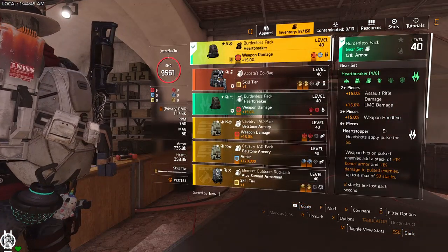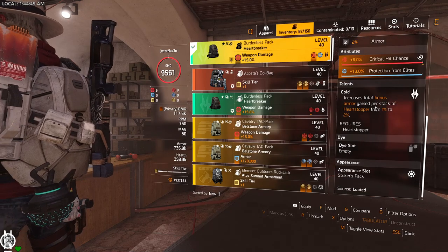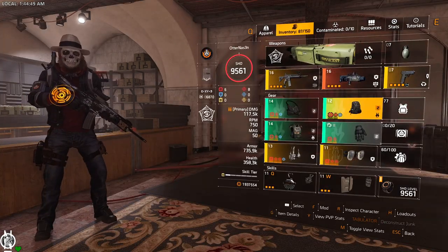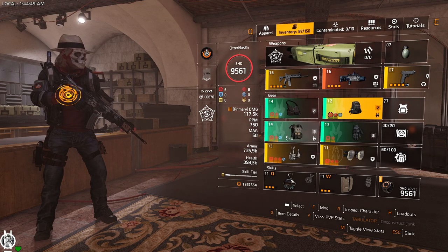Run the backpack to get the bonus armor doubled — with the backpack you get 2% per stack on bonus armor, so it's up to 2% per stack, totaling 200%. I'm running Protection from Elites mods on the mask, backpack, and chest, plus the Improvised Holster.